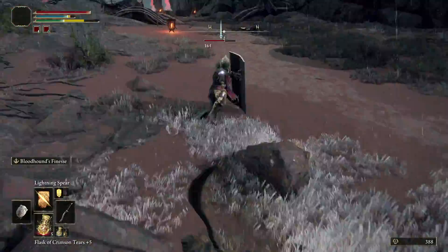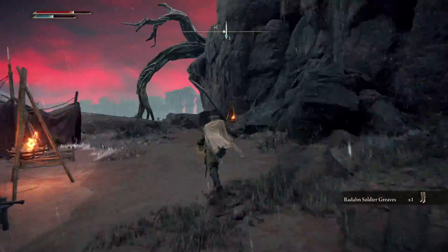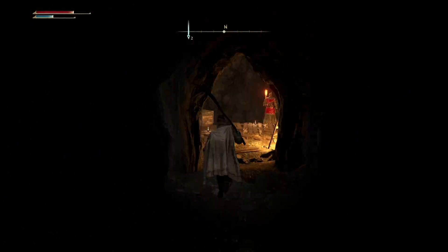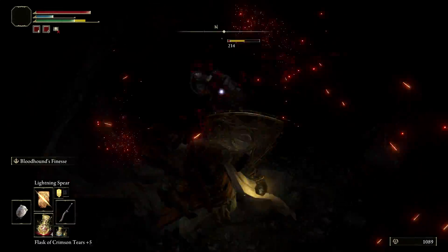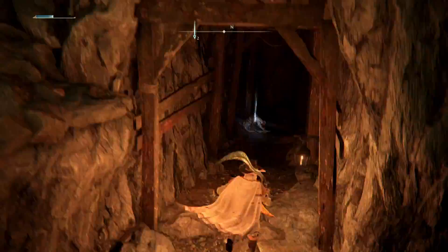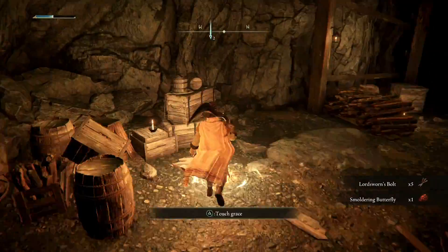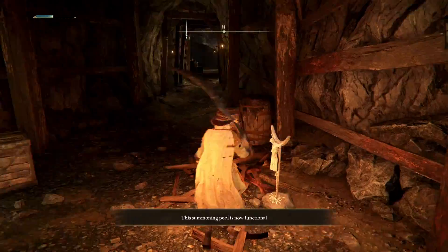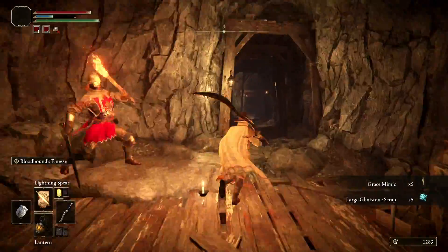It's up to you if you want to defeat the enemies, but you don't have to. Just hop down these little ledges on the side so you don't take fall damage. Once you're there, you can just run past the enemies down here, because they're not really a big deal if you want to get through it faster.